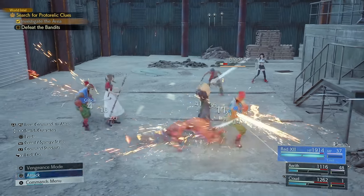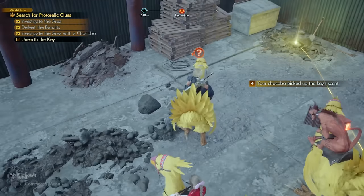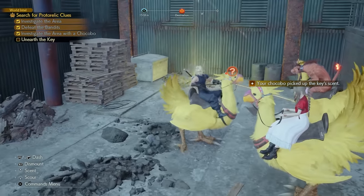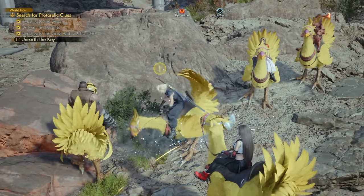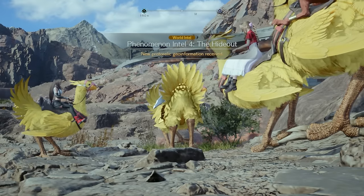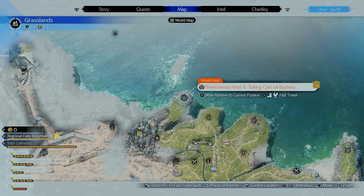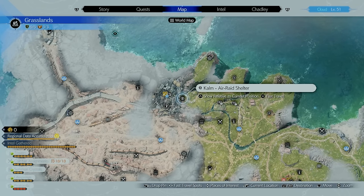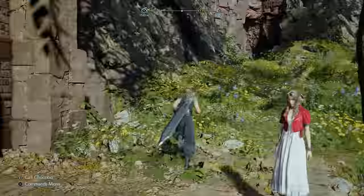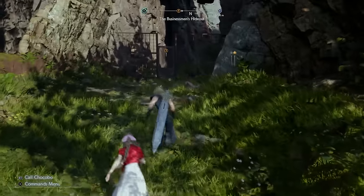Phenomenon Intel 3 is basically you beating up a bunch of bad guys, and then you discover where a key was hidden. After you're all done, your Chocobo is going to find a key, and that key is then going to lead you to Phenomenon Intel 4. To get to Phenomenon Intel 4, you have to fast travel all the way to the Calm Air Raid Shelter, and then make your way immediately left.